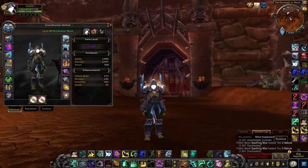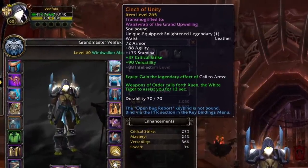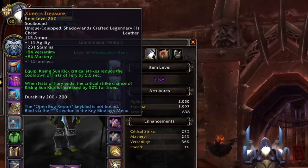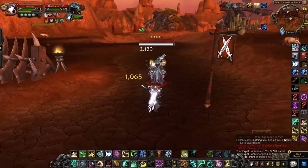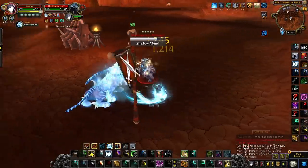You'll be able to unlock the ability to wield two powerful Legendaries at the same time. In addition to the original Legendary effect you've created, you'll also be able to use your unique Class Covenant Legendary. There will be many powerful combinations that can greatly increase your defensive and offensive capabilities, so you'll need to experiment with these effects to find what works best with your playstyle and preferred PvP content.